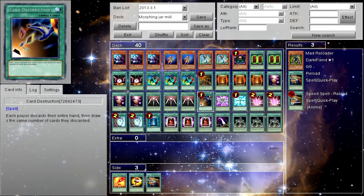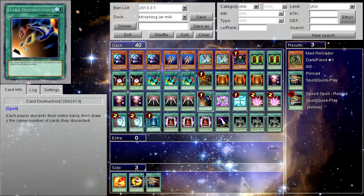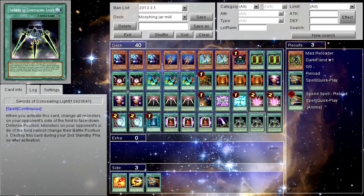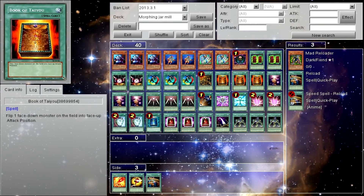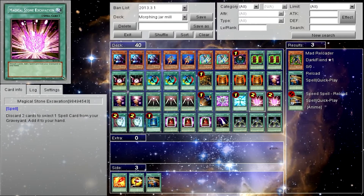Card Destruction is good once you get the mill going, because what you're trying to do is get your opponent to draw all their cards in one turn — which is what you do by flipping Morphing Jar over and over, since his effect makes both players discard their hand and draw five. You flip him up and down like five times and your opponent loses. Just make sure you don't accidentally have only three cards left in your deck when you flip him, because you can only draw three and you might tie or lose if they have more cards than you.